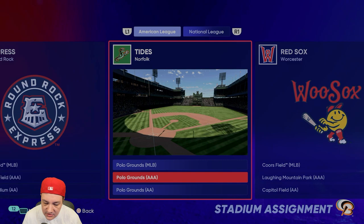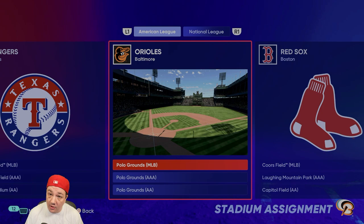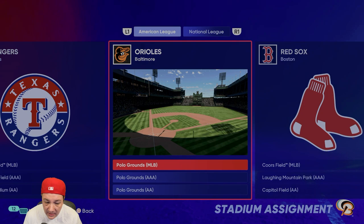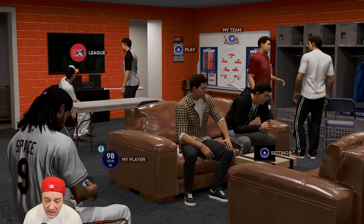For every team, regardless of AL or NL, go through once and set road games to Coors Field or Laughing Mountain — that's your best bet for max elevation home runs on the road. Then play home games at Polo Grounds for inside-the-park home runs and get your speed up while getting your power up. You really only need about 50-60 power to smash the ball in Road to the Show anyway.